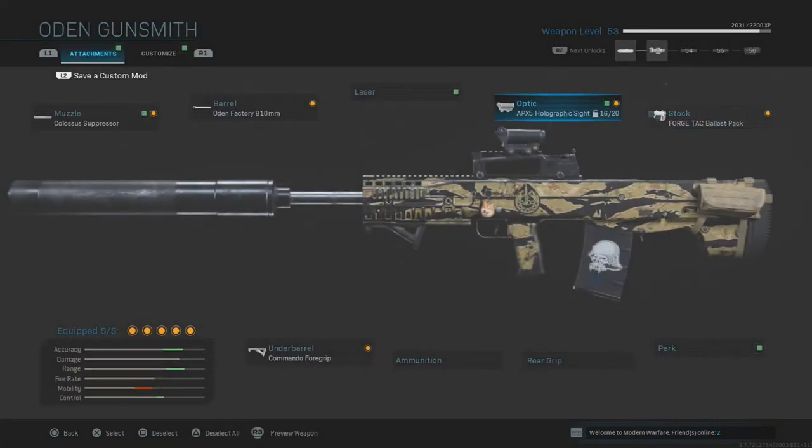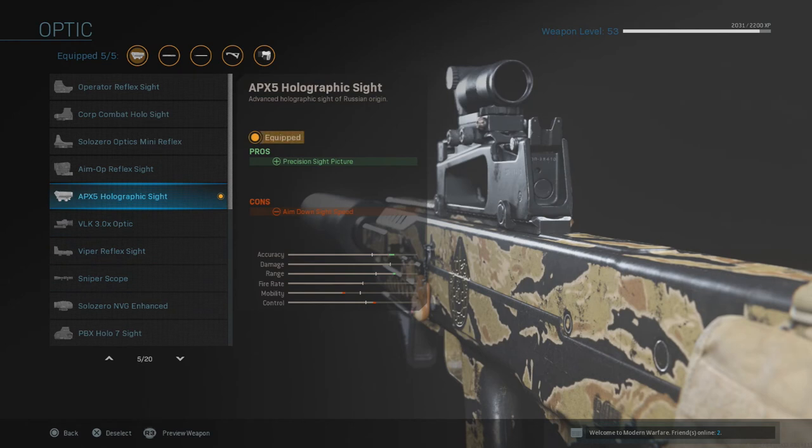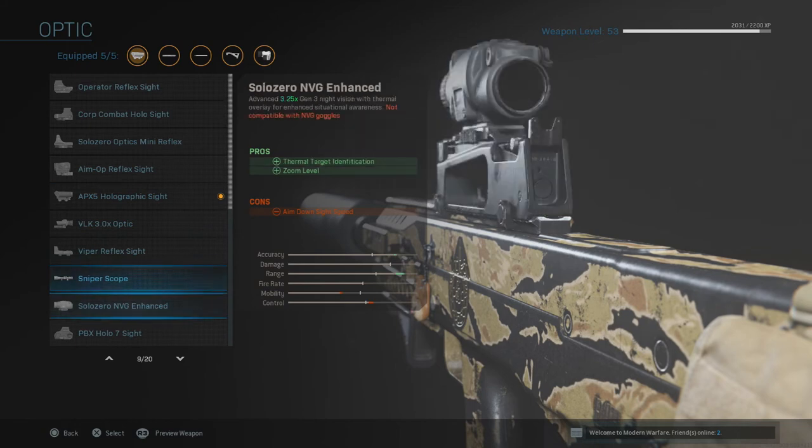Next is the optic. Honestly you can use whatever you're comfortable with, like the VLK or the Viper, but I feel most comfortable with the APX5 Holographic Sight. This attachment gives me a clearer view in medium range combat. Whatever you feel comfortable with, go ahead and use it.